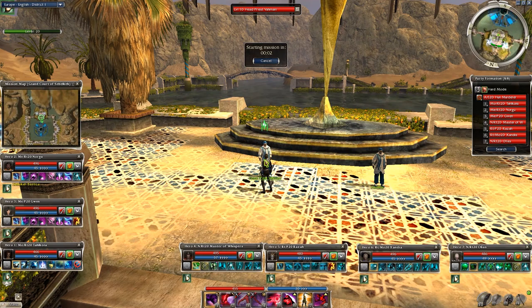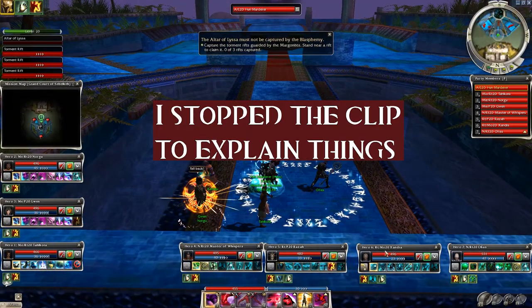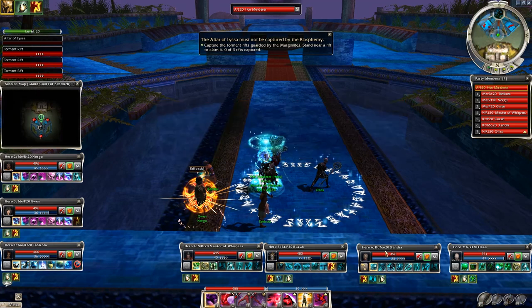So when you are ready, talk to head priest Wamani and start the mission. Don't rush to the center yet, we have plenty of time. The bonus is very easy — you just have to beat the mission in less than 12 minutes, so you can calmly stand here and precast some defensive spirits or splinter weapons, strength of honor, etc. on your character.